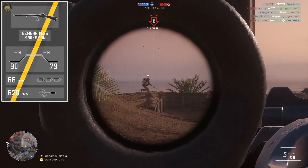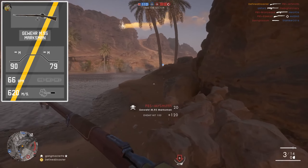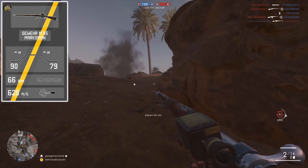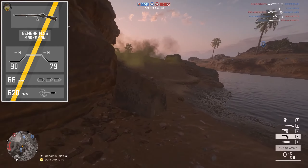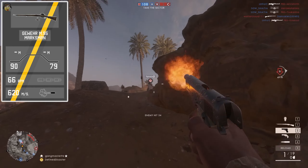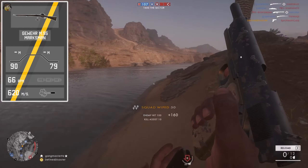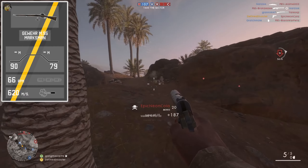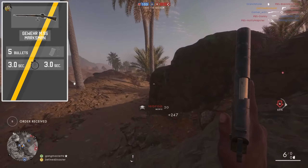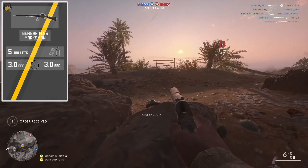The Gewehr M95 comes with a worse muzzle velocity than most scoped sniper rifles in the game, at 620 meters per second. This is reminiscent of Battlefield 4, where it would be at the lower but still average end of muzzle velocities — so avid snipers from that game will be relatively comfortable with it. However, there is a little problem with this muzzle velocity we'll get into shortly. The magazine size is a standard 5, which is essentially average.